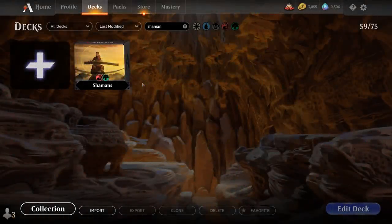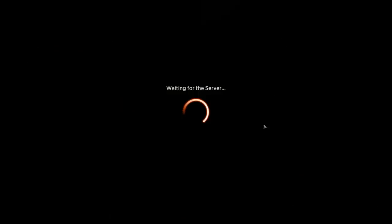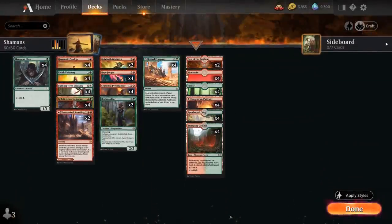Hello and welcome to another Historic Games video. Today we're taking a look at a Red-Green Shamans deck as voted on by my supporters from Patreon. The deck features a ton of new cards from Jumpstart Historic Horizons.